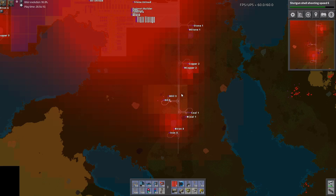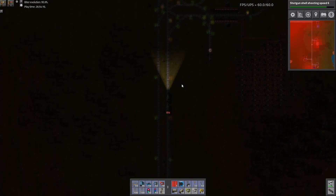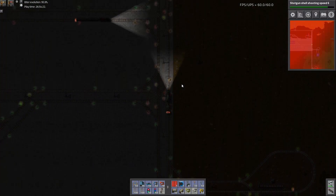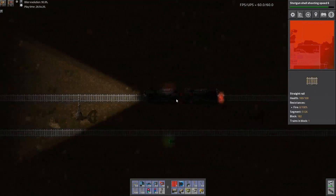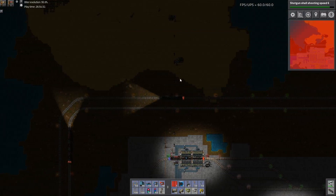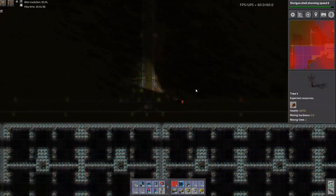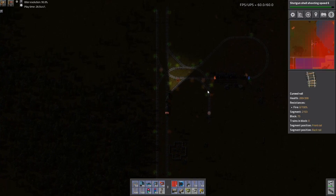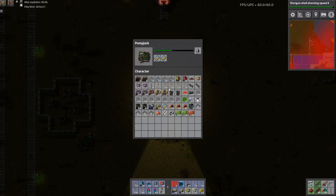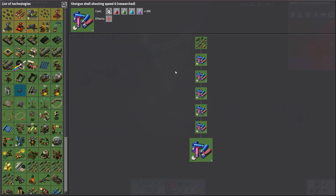Let's get over to the western outposts then. I was also debating the effectiveness of using two-wagon trains. The point is you can essentially generate two full blue belts per wagon of ore.